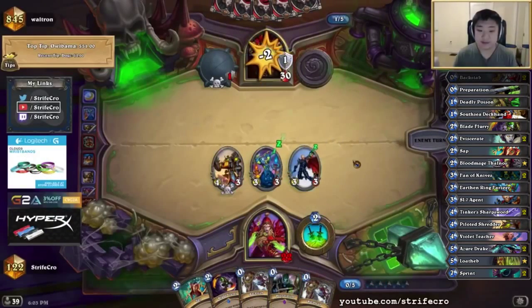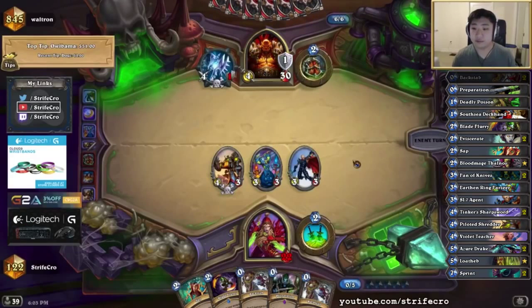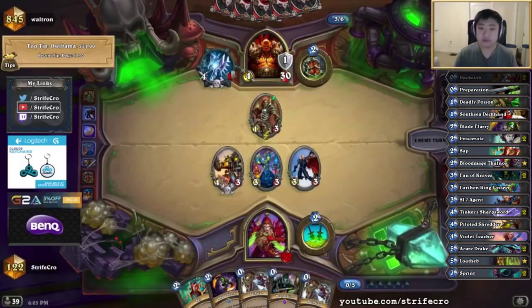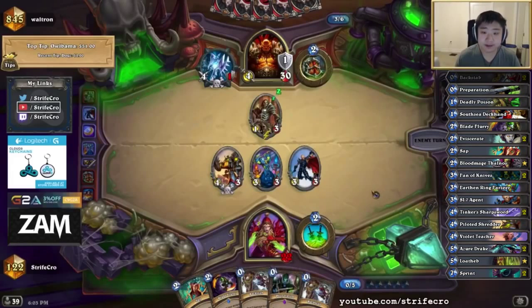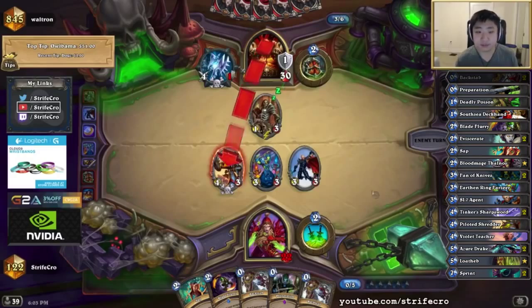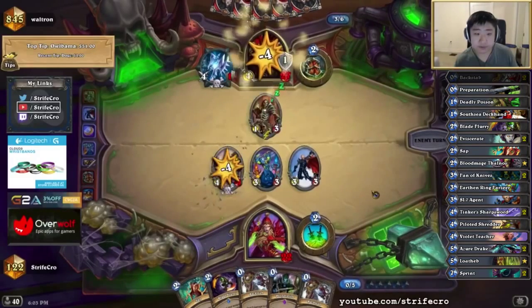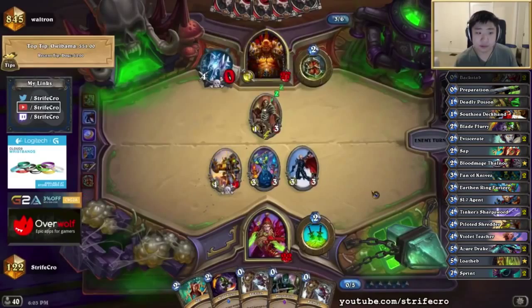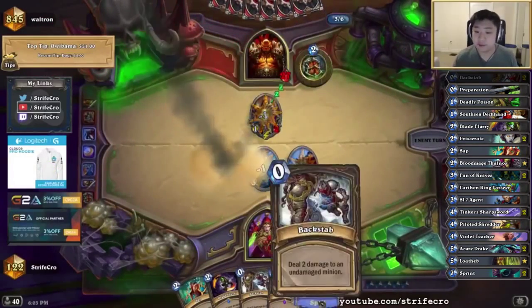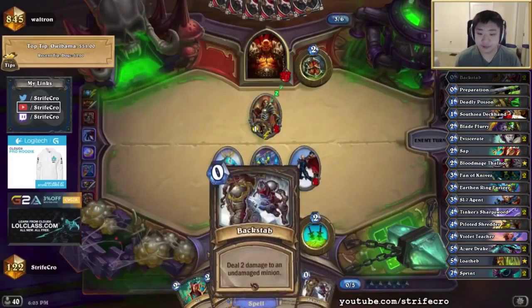It's really bad to Sap something like that, because it's such a good combo card. I like just killing it. Unfortunately these Backstabs are kind of useless because you can never Backstab Grim Patron. And I've already gone through the early turns where there are other minions to Backstab.